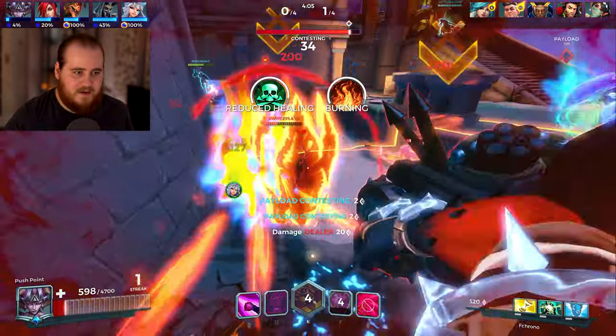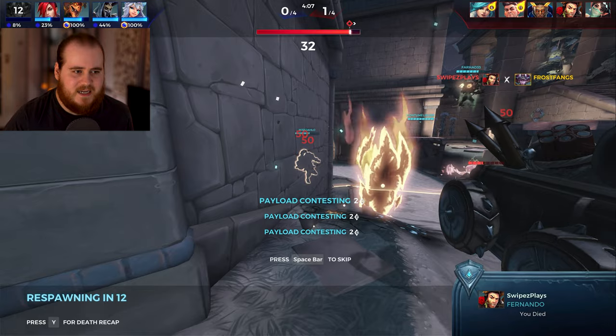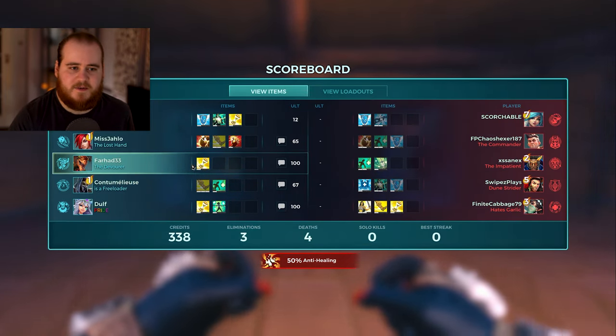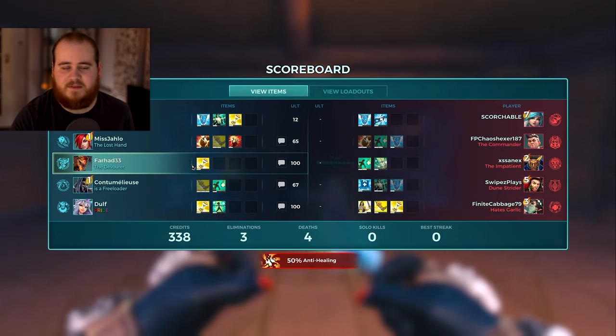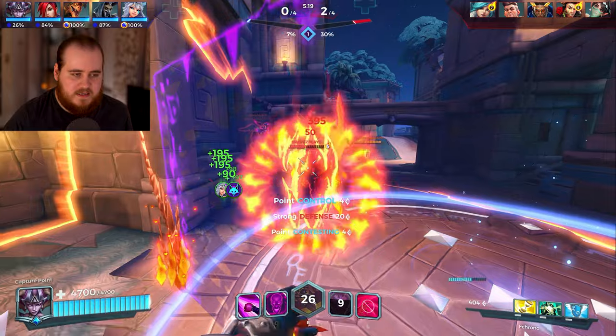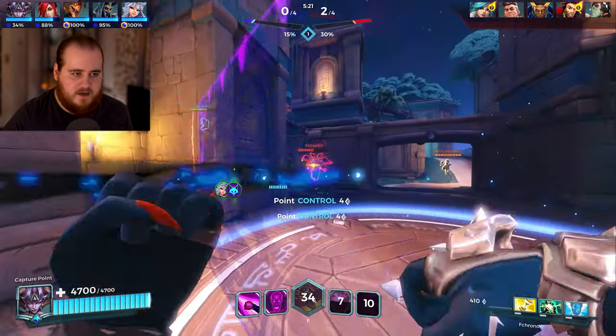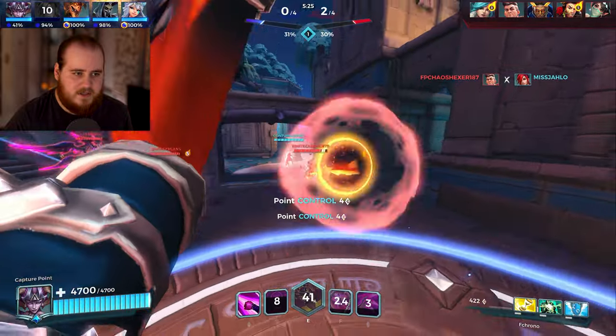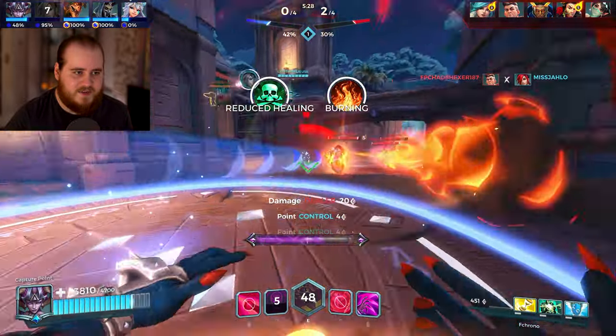I think Azan ulted there — I might be dead. IO heals, we're still up. There's a Q. Fernando is so low. I think damage is the problem on our side at the moment but I'm not 100% sure. Their sustain is just kind of crazy right now with double tank — Azan, Fernando, plus Ying. It's just kind of gross. We could do with more damage output on our side. IO is doing massive work with the heals. My damage output has been pretty good and Ash's too, but the Ying heals with the double tank here is just insane.